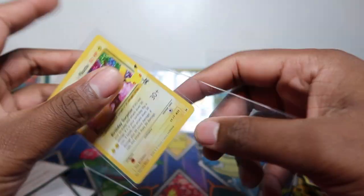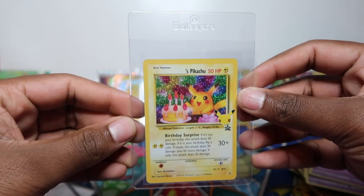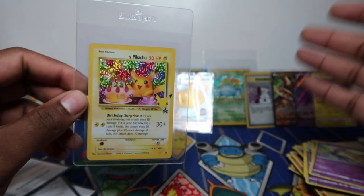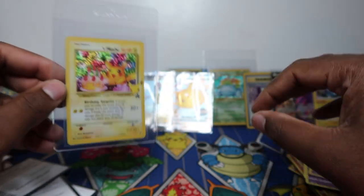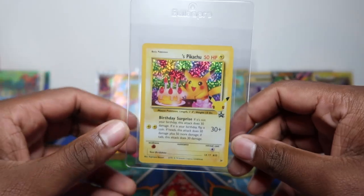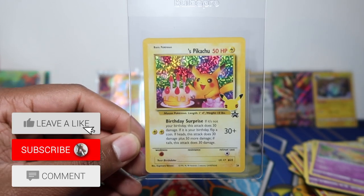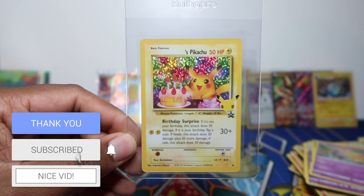The centering looks pretty decent — I'll stick this one in the collection. Let's get some Bulbapro semi-rigids — use the Bulbapro code in the description if you want to buy some. Shoutout to them for always hooking me up on the semi-rigids. That's the seven tin opening — that's literally my last mini tins and I'll probably refuse to buy any more. Like and subscribe — I'll see you in the next one, peace!